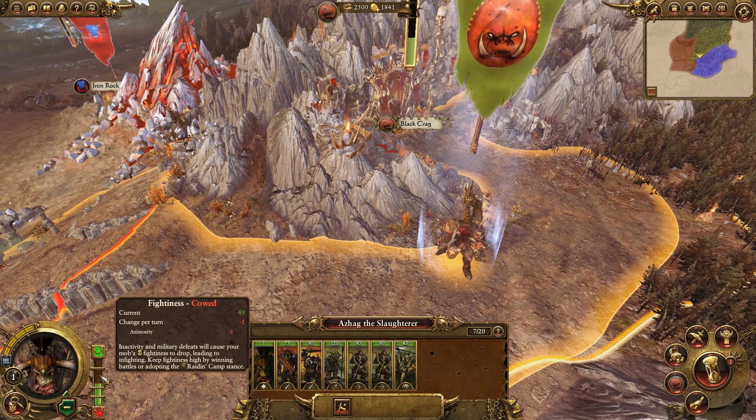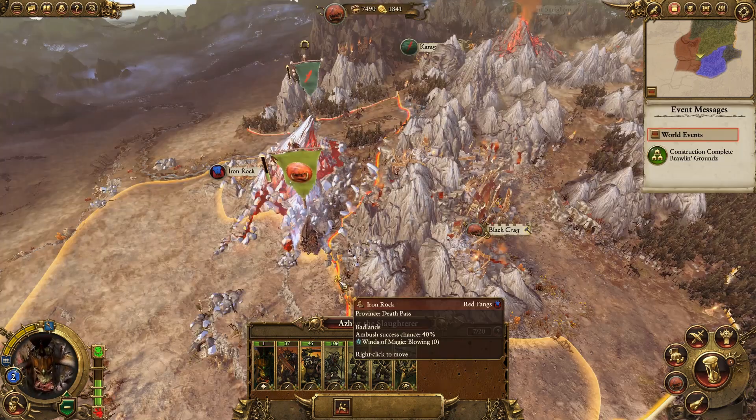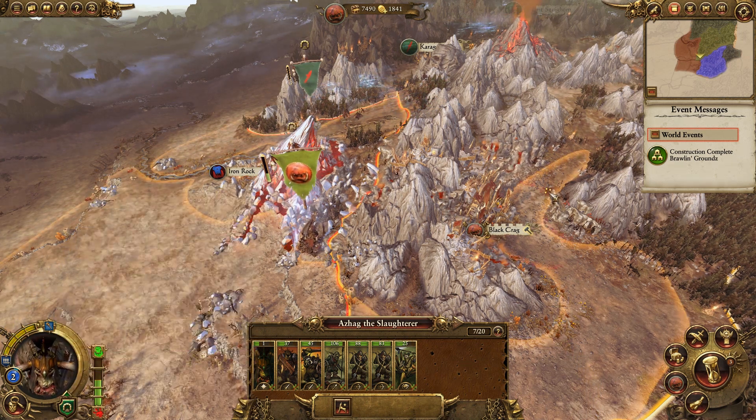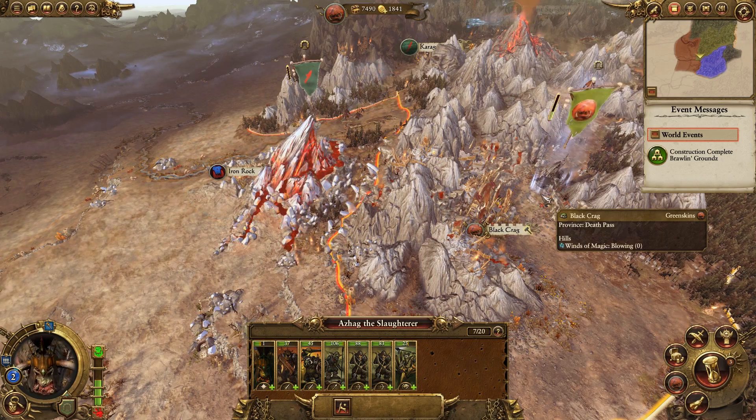You can make the meter go up by winning battles and raiding enemy territory by setting your army into enemy territory on the raiding stance. The green skins, along with the dwarven factions, have access to the use underway stance. This stance allows your armies to travel under mountains through underground passages, so you don't have to worry about marching all the way around.